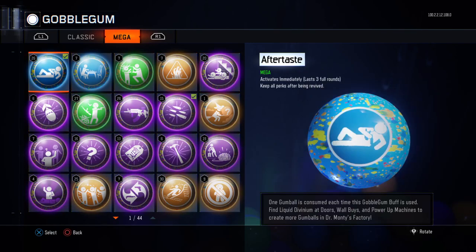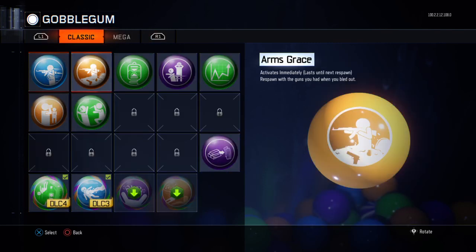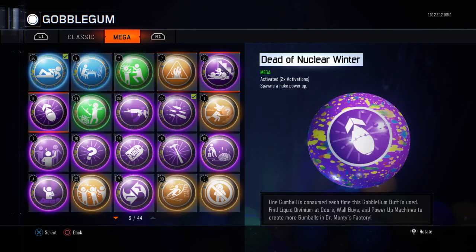You basically want to scroll through every single Gobblegum twice. So that's one — go back up to Classic, and that's another. Then go back up to the top and scroll down.